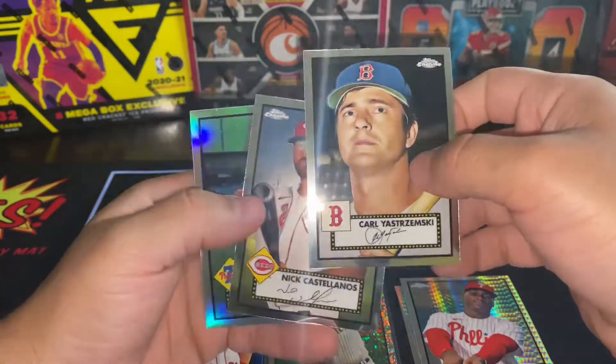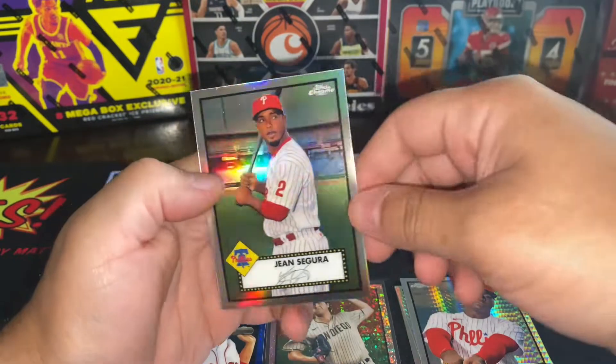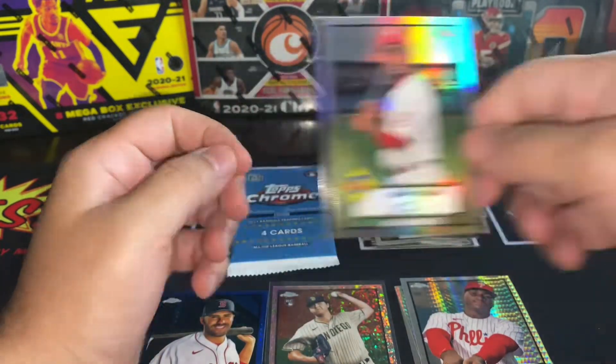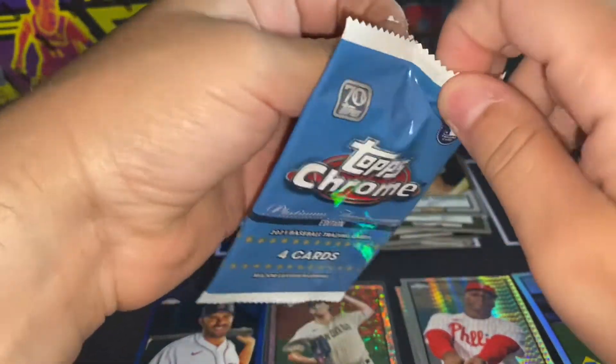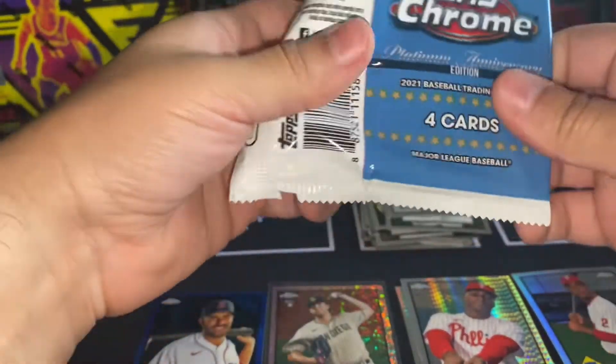Steven Matz, Carl Yastrzemski — all-time great — Nick Castellanos, and a nice silver of Jean Segura. Nice couple of Phillies there. Alright, last pack, guys — let's see what we get.